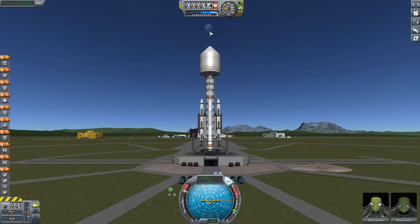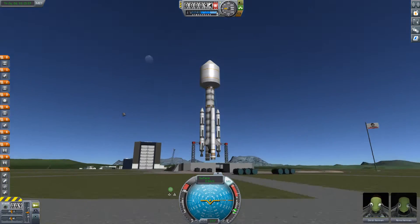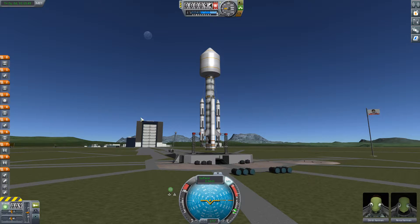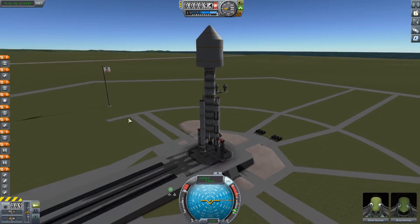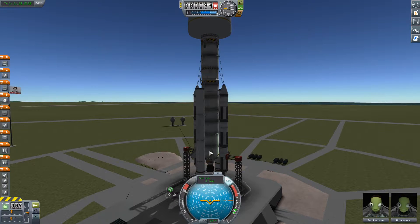Our two Kerbals - our engineer and our scientist - are ready to go to the moon, which we can just see in the sky. I started this mission before the upgrade to 1.1, and when I was firing this ship it had a few problems getting up because I'd removed a couple of extra small boosters, thinking they wouldn't make much difference.